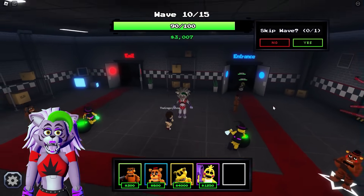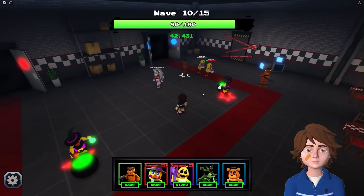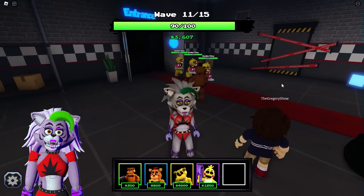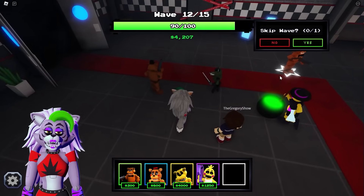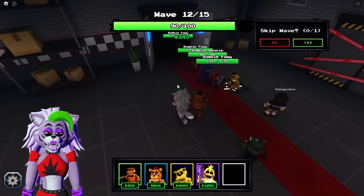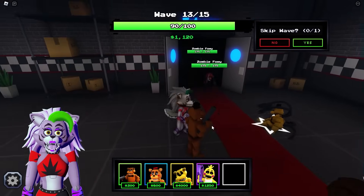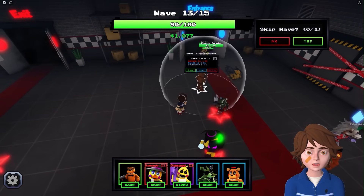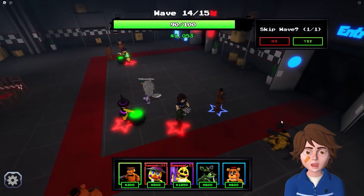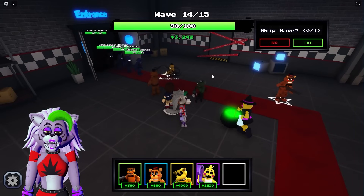Only 1,000 dollars away from placing Golden Freddy. Skipping waves to earn more money faster. Placing Phantom Foxy - his upgrade costs 7,000 but the damage output is massive. Now have a fully upgraded Phantom Foxy and two max-level Witch Chicas. Already on Wave 14 with ease.